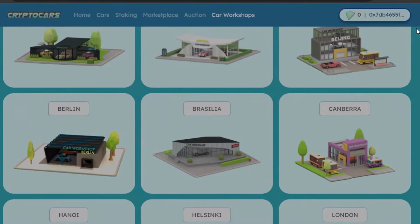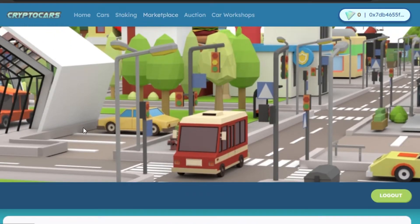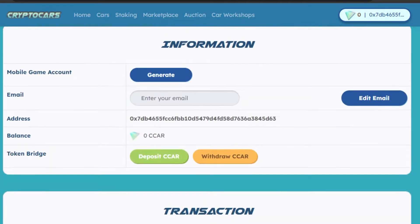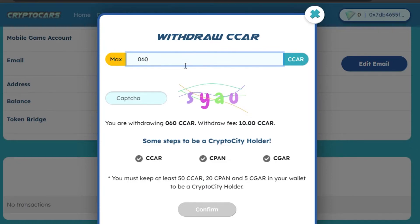Let me show you what happens when you actually start playing the game. Go back to Home. Once you've started playing and earned rewards, you'll want to withdraw them. Click on your wallet icon and you'll see options for token bridge, deposit, or withdraw. Simply click 'Withdraw', add the amount you want — for example, 60 — and note that the withdrawal fee is 10. Then you can go ahead and convert your earnings.